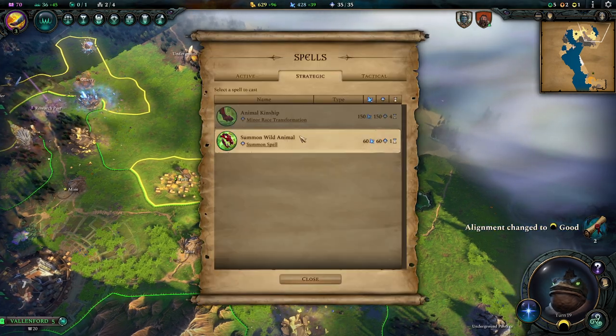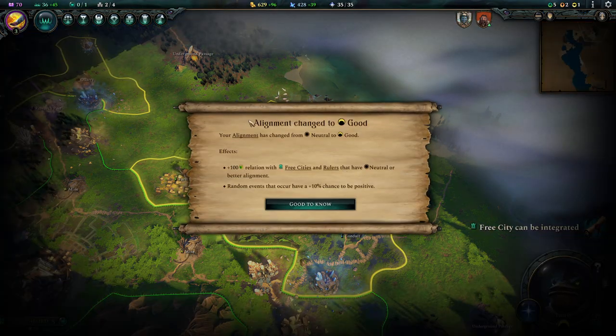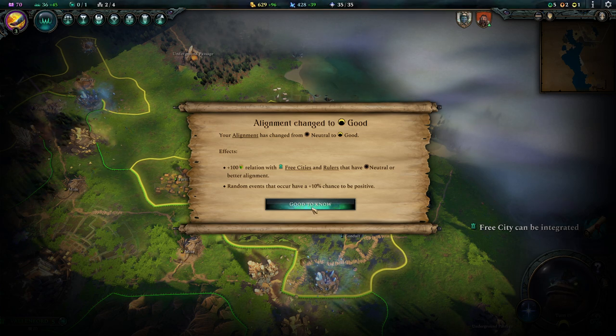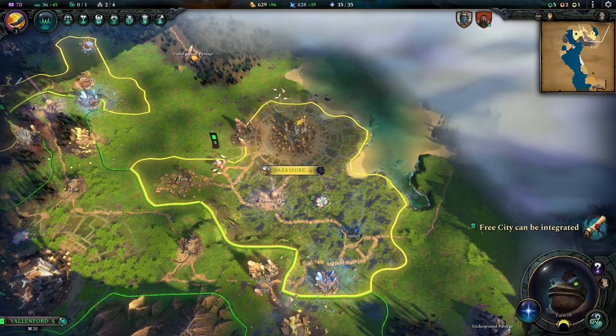A spell is ready to cast — we could summon another wild animal, but again, high upkeep, we don't really need them right now. Our alignment has changed to good, which gives us a positive bonus relation on three cities or rulers that are neutral to us or better, which is pretty good.